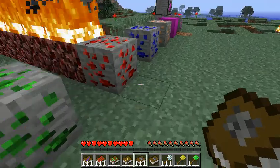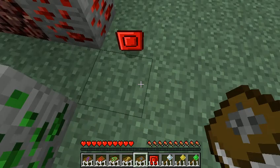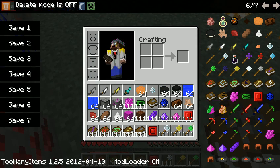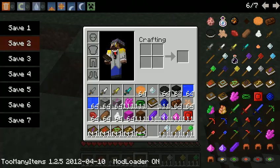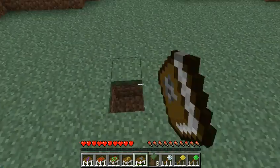The mining spellbook - another nice one. Just take that. It mines - as you can see. It just drops, it's like a silk touch pickaxe but in the form of a spellbook.